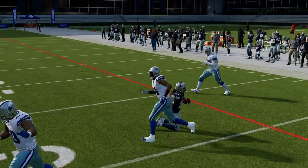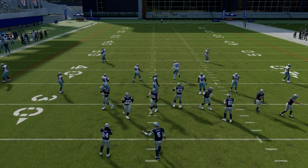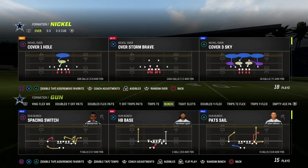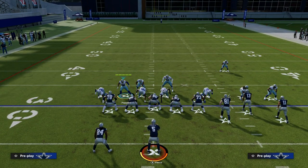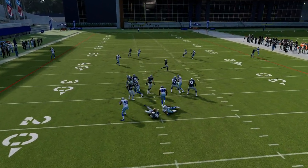So that is a couple of the different meta defenses. Now we're going to jump into nickel over — my personal pick for possibly the best defense as well, just because it provides super heavy pressure with really minimal adjustments. Overstorm Brave — we're just going to pinch our defense, come down with our user, and as you see we get double edge pressure, super fast pressure.